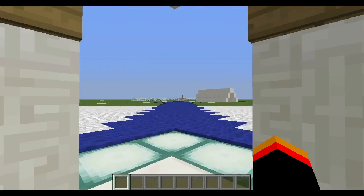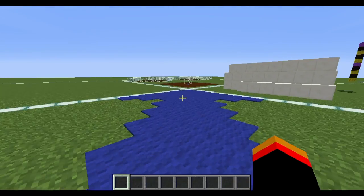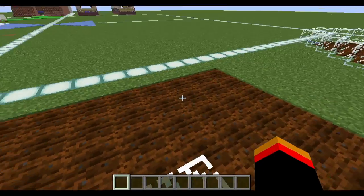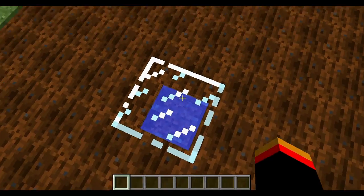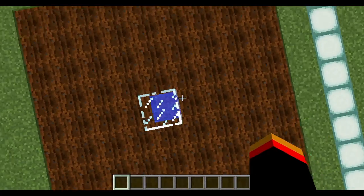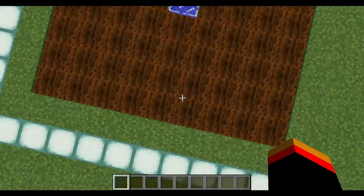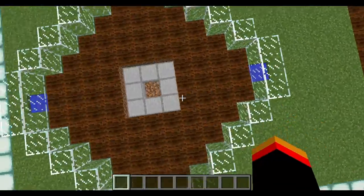I want to talk about the farm that we'll be putting on top. If you're unfamiliar with farms, they prefer to have water in the middle. You can hydrate an area this size — which is 10 by 10 — with a single water source block. Basically you have water in the middle, four going each direction, and the entire area will be hydrated.